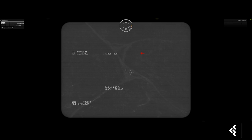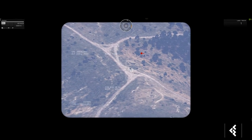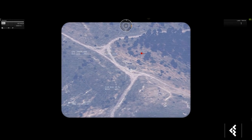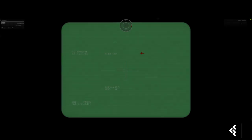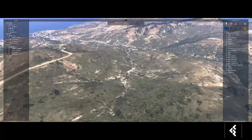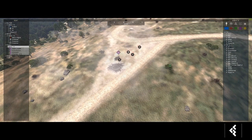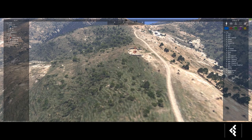Switch to the other terminal, control that gunner, switch to night vision, and watch what happens — boom, direct hit. Going into Zeus confirms it: they're all dead. Very effective. We'll delete them to keep the map clean.